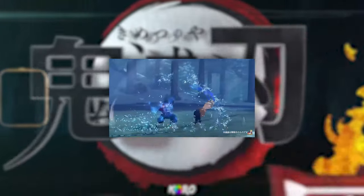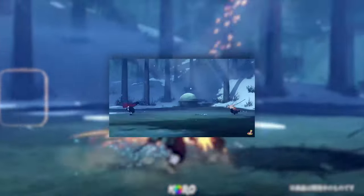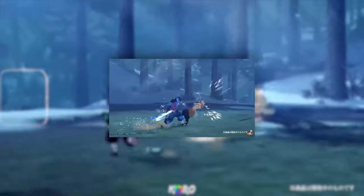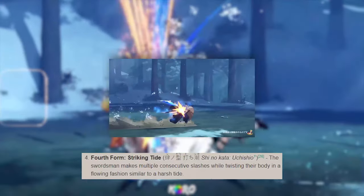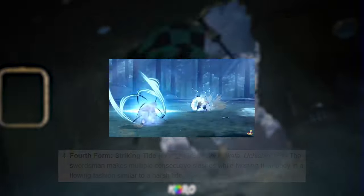Taking a first look at his auto combo — it's a barrage of water sword slashes and they look like they've got some range on them. After he gets done doing his auto combo, you can actually follow up with his fourth form, Striking Tide, which seems to be a long distance move.